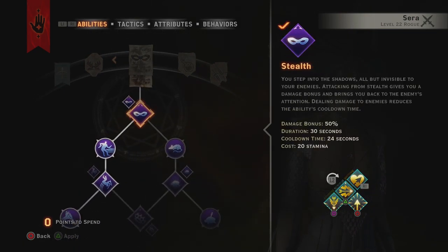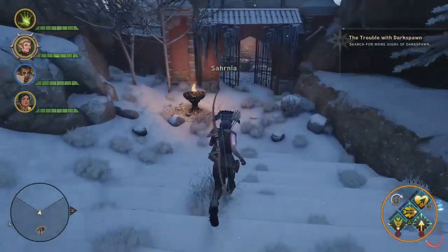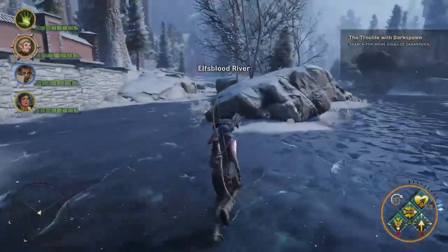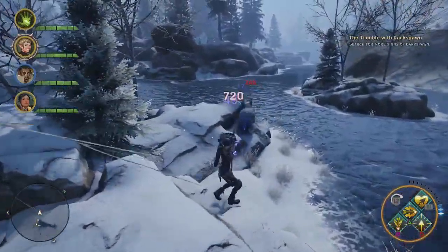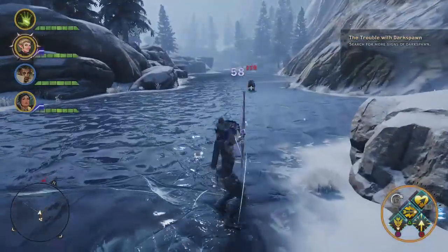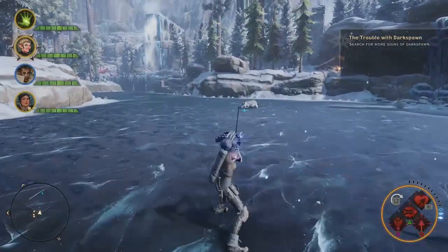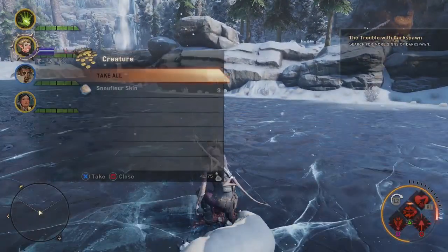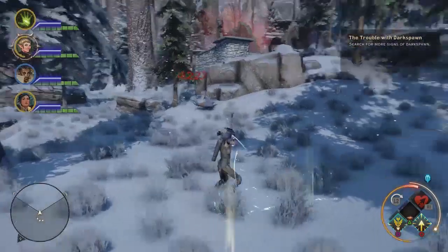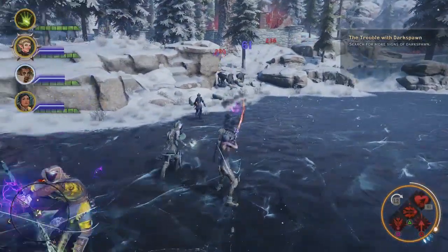Coming from stealth you've got that bonus too. We need to build up our Tier 3 focus. If you've got a belt with focus gain or the bow has focus gain, use it. You can see down in the bottom right corner outside the mana wheel, the little white crystals building up. I tend to come down here in Emprise du Lion - you can run around killing all the snowflowers, wolves, bears, and rams. Just go around killing everything to build up that focus to Tier 3. The wolves are good - they give you quite high XP and build up the focus pretty quick.